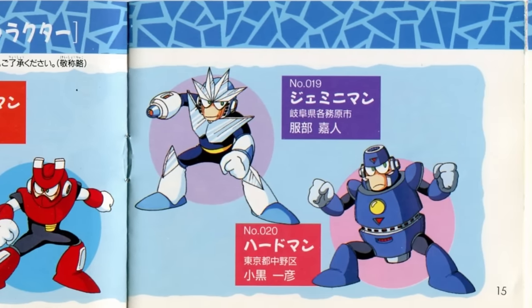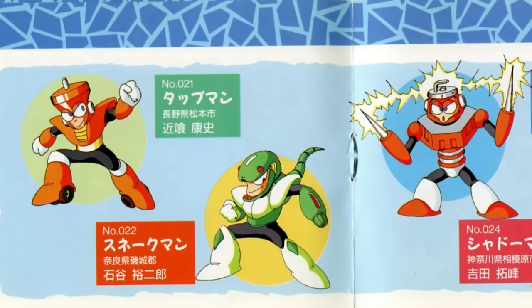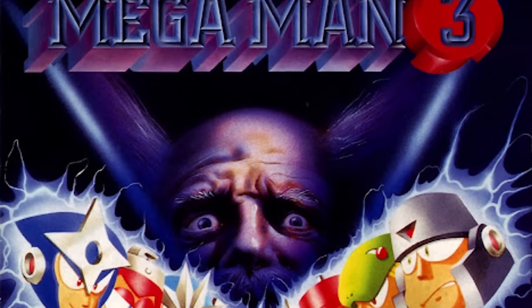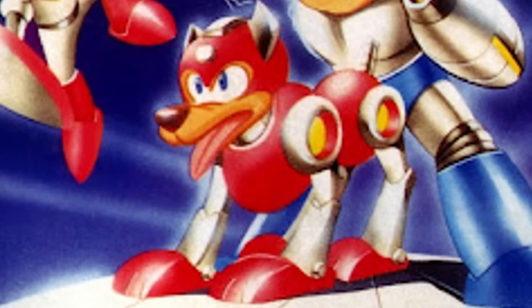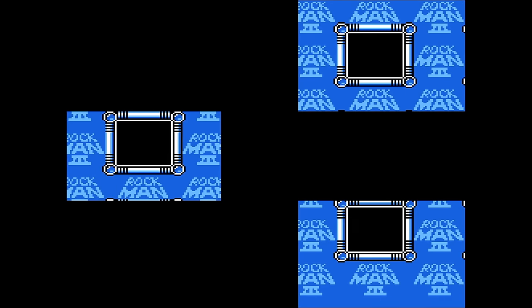Eight robot masters were built to harvest this energy from the planets, but all of them have gone haywire, and Mega Man has to go beat them up and get the energy back. But he doesn't have to do it all by himself — now he has a dog! And a brother! But that's a spoiler; you aren't supposed to know he's his brother until you beat the game. So let's get started!